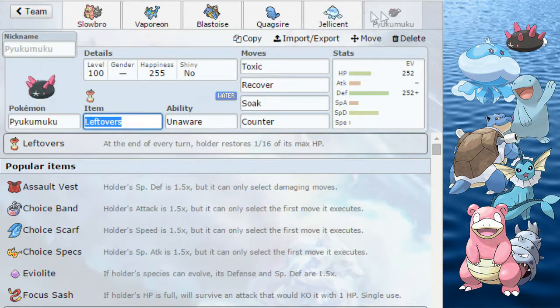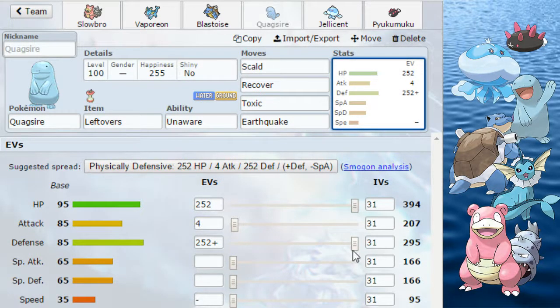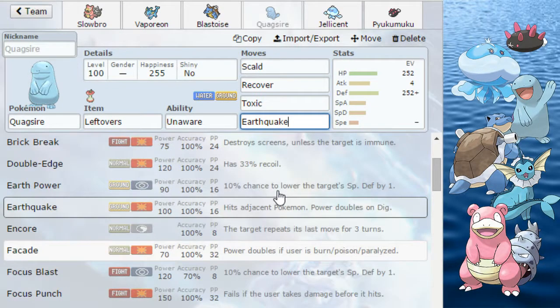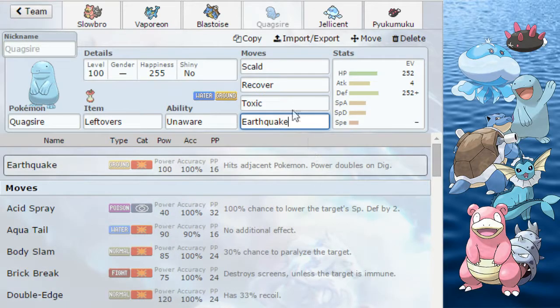Everyone runs Leftovers here basically. Quagsire's niche is having Unaware. You most usually invest in Defense and you play Scald, Recovery, Toxic, and then either Earthquake, Earth Power, Haze, or maybe Anchor Shot. He seems too slow though.